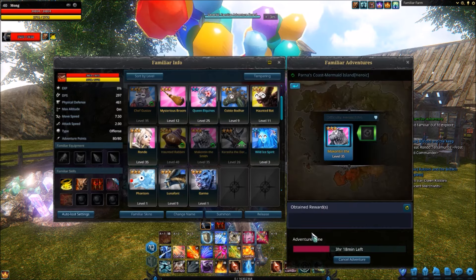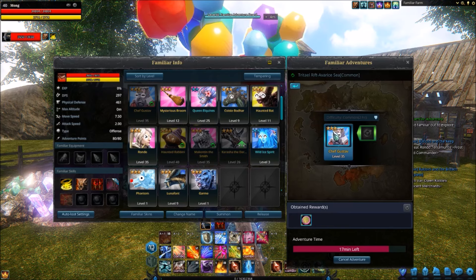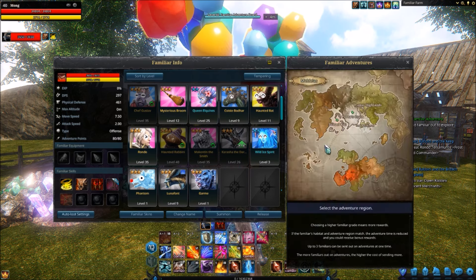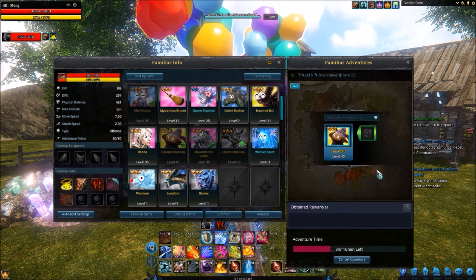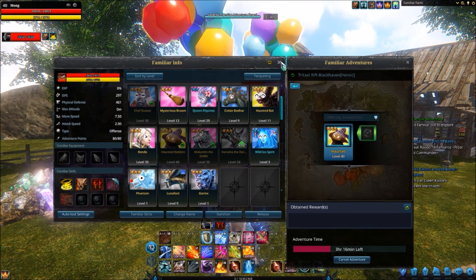So, it says possible rewards. I've got one in Prana's Coast at the moment on a five-hour thing, and it's not picked up anything yet. If we're going to get more than one reward, it should at least have one by the halfway mark. Going into the Triftal Rift ones, I've got Averice Sea — my Chef Gusto has 17 minutes left and has picked up one reward. The Prana's Coast was a Heroic. This guy's only on a Common, and he's picked up a three-pack of familiar coins. Follow me on Twitter — I will tweet out what the rewards are when they finish later today.